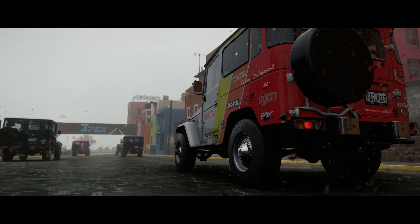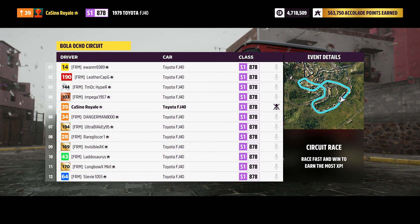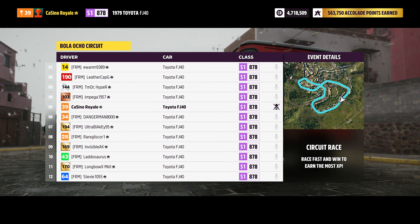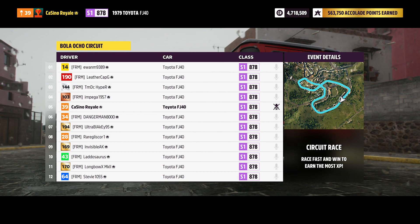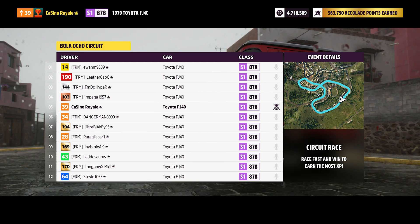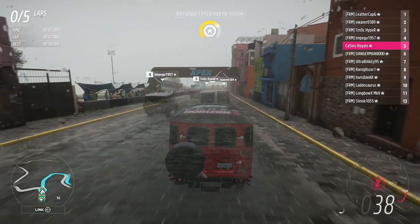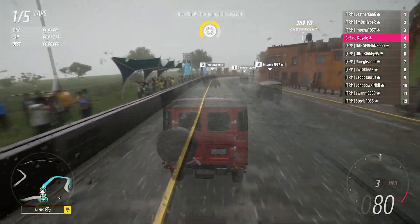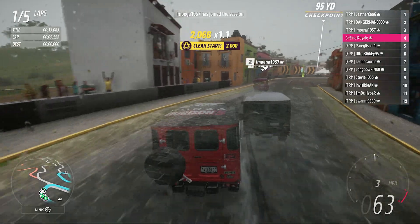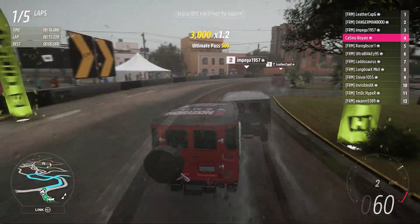We head off to the city for this next race. There's a slight possibility that a few cars are going to be targeting me. I don't know what I'm doing differently but I'm going quickly with this. We've got what seems to be me, Hyper, and Leather Cap going quickly. Hyper has immediately fallen over. This is going to be a track where if you hit curbs you're in trouble. Danger Man has savagely fallen over as well.